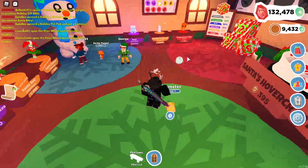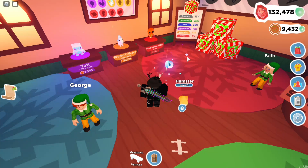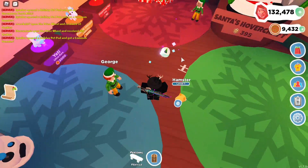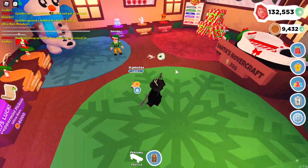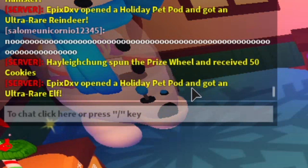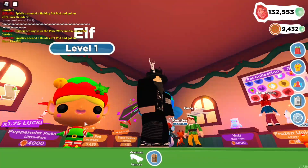We have eight more to go. Come on hamster, give us the luck. Oh we got another hamster — well the hamster has another sibling. Let's see if we can get... oh my pet pod just disappeared. Oh I see purple — we got an ultra rare reindeer! We have six more. Can we get a godly or legendary in this video? That would mean so much to me. Oh what did we get? We got an ultra rare elf — this is Santa's little helper. Do you guys see this like missing front teeth? Oh my god.